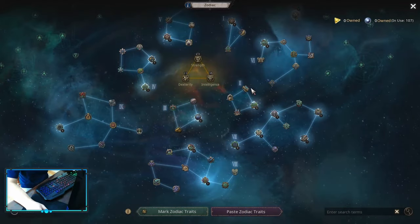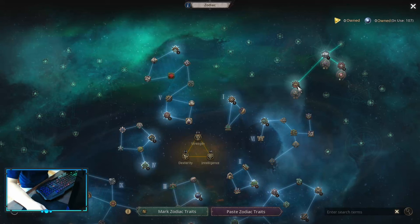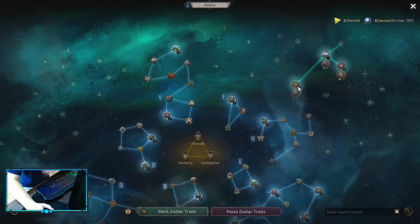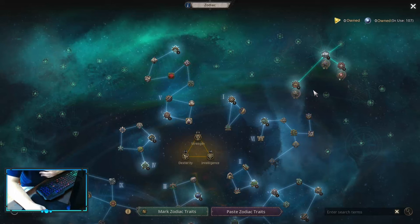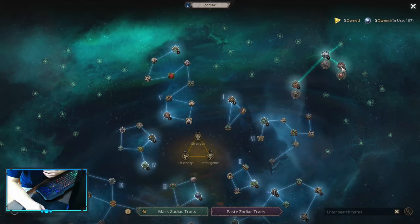Before going into spec points, remember that your first spec opens up at 22 points, so you want to spend your points as soon as you can on your specializations. First spec at 22, second spec at 45, and third spec at 70.